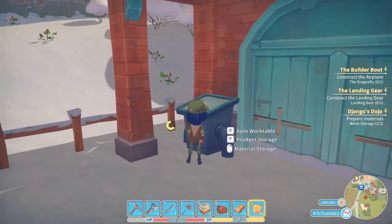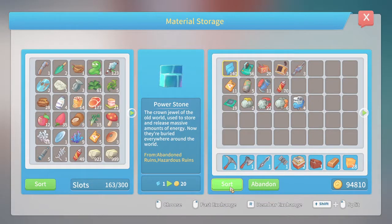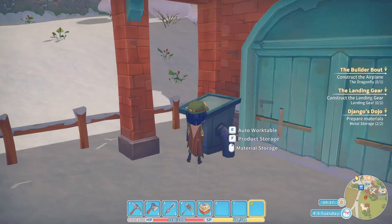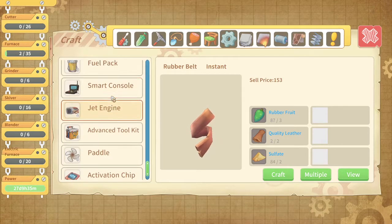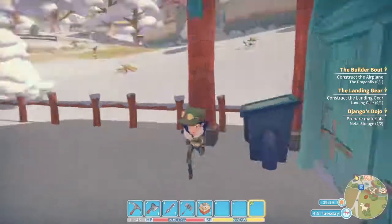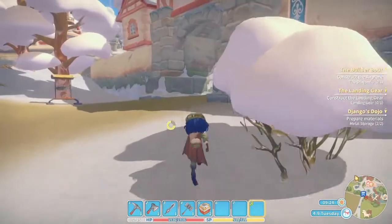Product storage — nope, wrong one. Material storage — there we go. That allows me to actually build. Let's go all the way down to the fuel pack, craft one. Let's first hand in the two metal storage units I need for Jango.